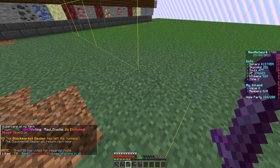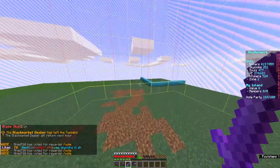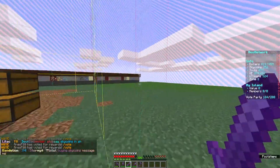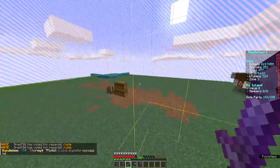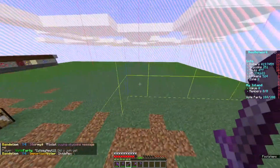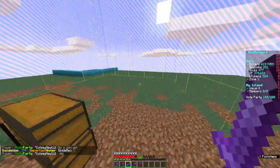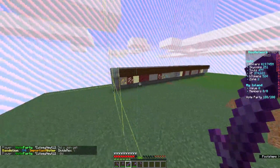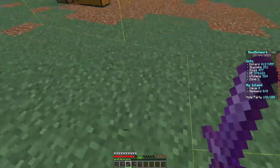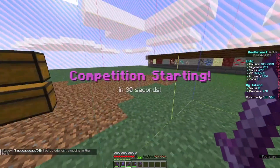This episode is kind of short but we are going to get started on our crop farm next episode — sugar cane, wheat, carrots, and cactus. We are also going to get this corner built out. Let me know in the comment section what you guys think I should do: put the hoppers up on top or drop them down below so they're not visible.